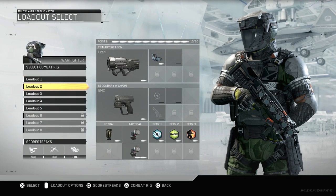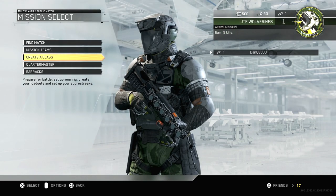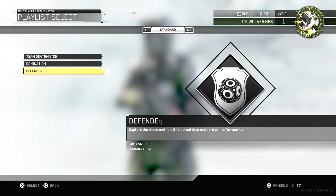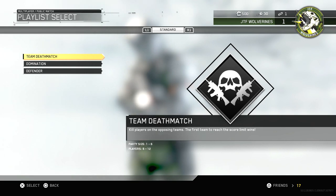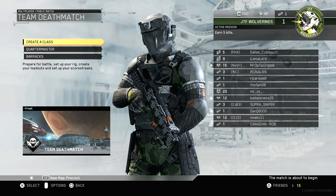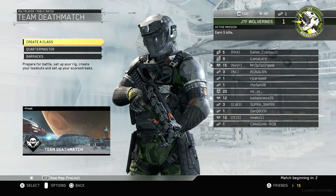Alright loadout one, pretty much we're not going to be able to have anything yet so we're going to leave it as is and jump in. We've got to earn five kills — that's our current mission. There are only three modes right now: team deathmatch, domination, and defender. We're going to start off with the traditional team deathmatch.